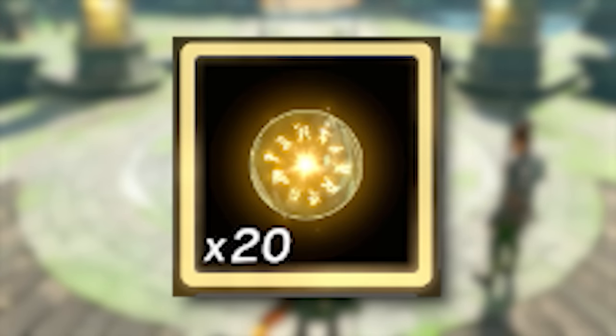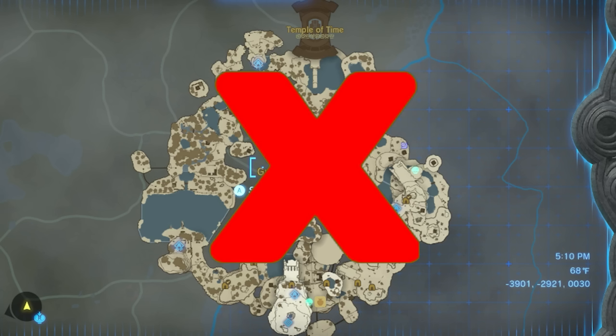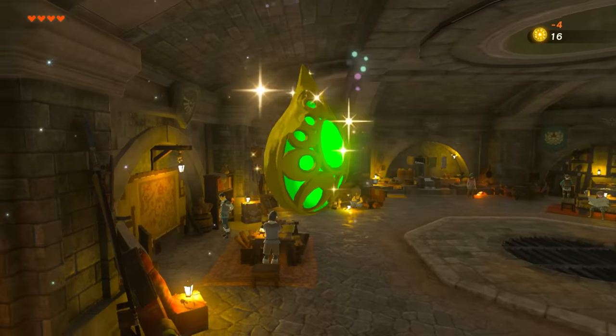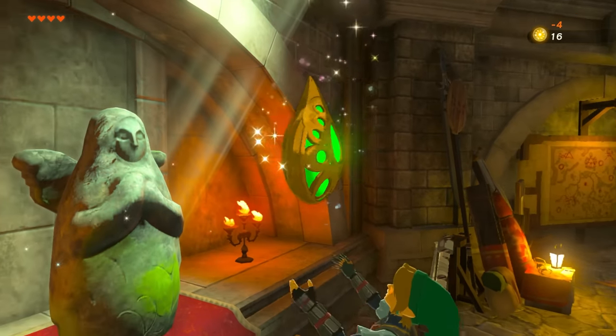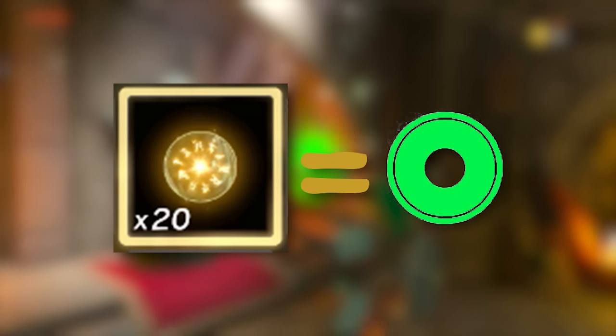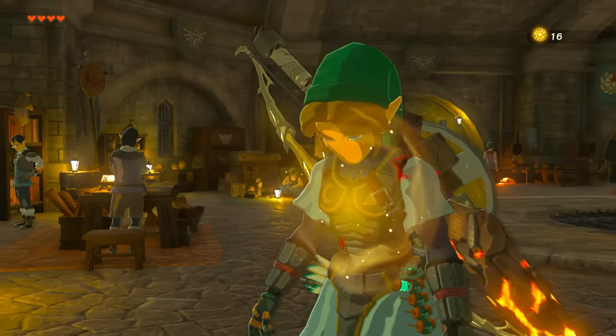The first step you need to do is complete 20 shrines. There's literally a bunch of them in eyesight that you can mark up on your map. The 4 Sky Islands do not count, as that was already used to get you your first heart in the game. Once you complete 20 shrines, go to a Goddess Statue. I went down to the Underground Shelter in Lookout Landing and got a stamina upgrade. Remember, 4 lights of blessing equals 1 fifth of a stamina bar filling up. Repeat this 4 more times until you have a second bar completely filled up.